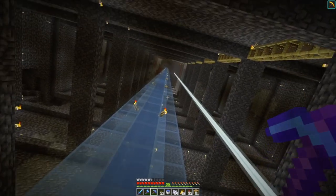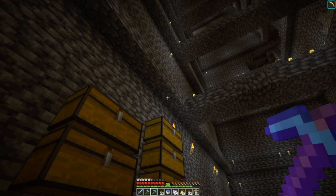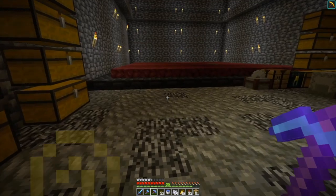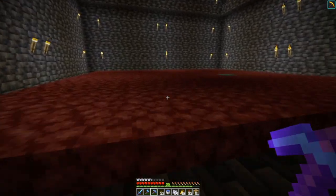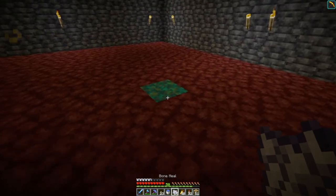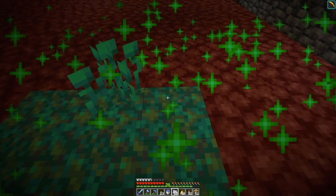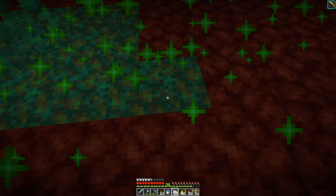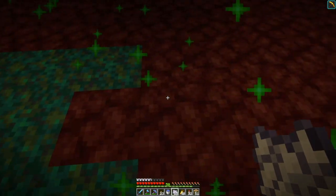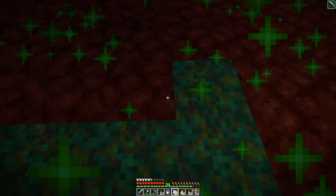I was here and I realized I need more glowstone to light up the platforms. Then I came over here and saw the giant fungus area that I was growing, and I thought — oh wait, that would be a good thing to do down here. But I don't have that much warped nylium. Then I realized: if you bone meal netherrack that's next to warped nylium, it turns into warped nylium.